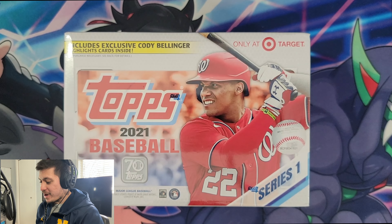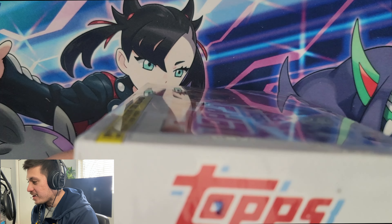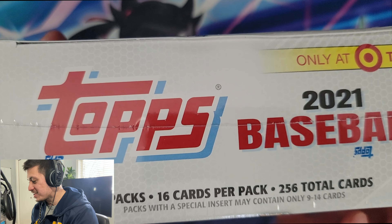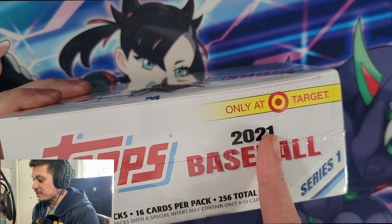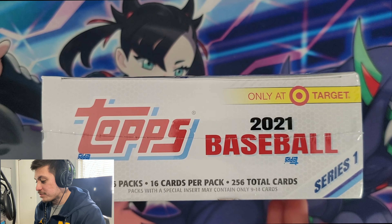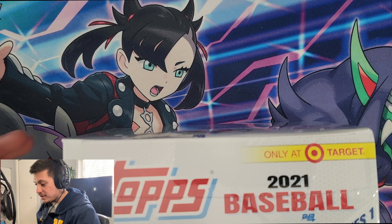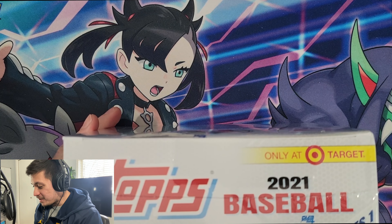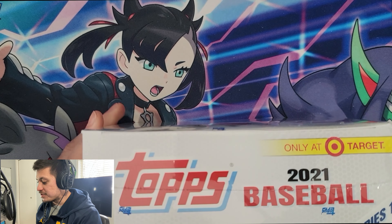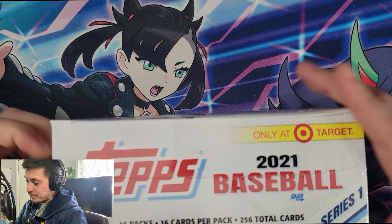Hey guys, Ivan here from Slabs Hobby Hub. Today we have a Topps 2021 baseball — I think they call this a jumbo box. It's definitely a jumbo: 256 total cards, 16 packs. This is a Target exclusive, however they also sell these boxes at Walmart, but I think the Cody Bellinger cards might be the exclusive ones for Target. I've seen them at Walmart but I don't recall what the differences were, so it'll be interesting to see.